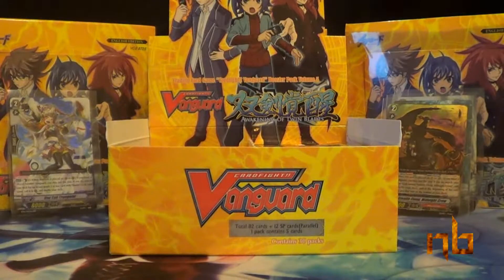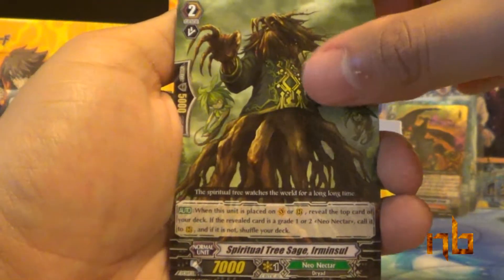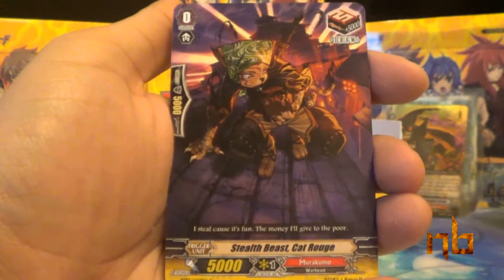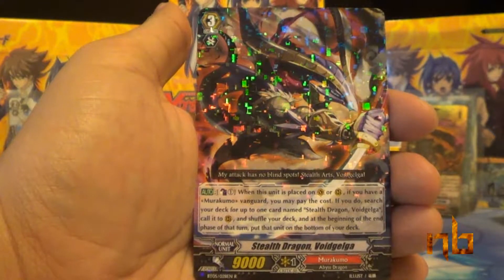So we have three packs left in this column. Spiritual Tree Sage Irminsul, Pea Knight, Phantom Bringer Demon, Stealth Beast Cat Rogue, and Stealth Dragon Void Gelga — another duplicate rare in a row. That's weird. This is a weird box, you guys.